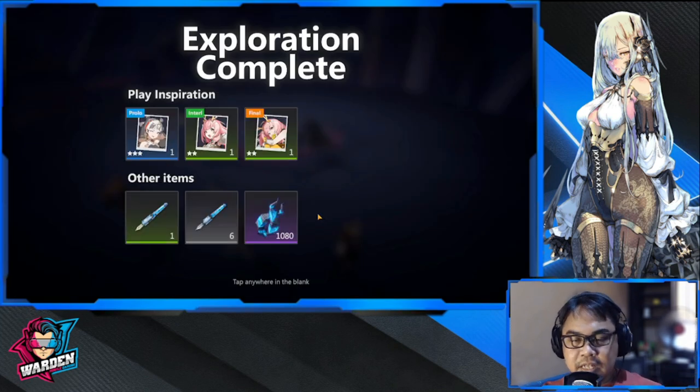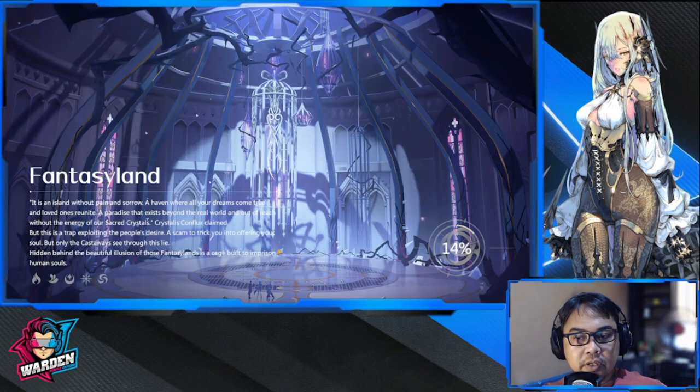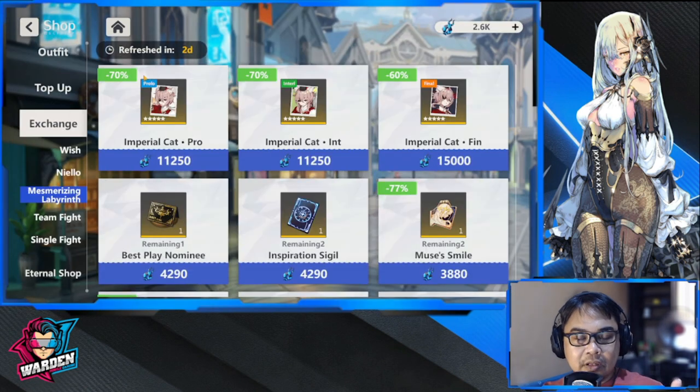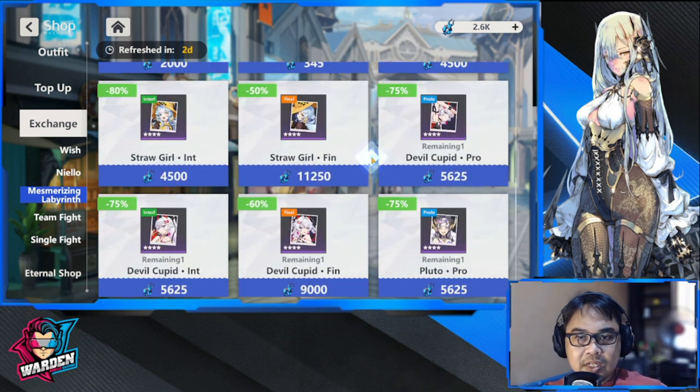That's your haul after clearing the labyrinth. Keep farming this stage to get plays for each of your heroes. If you're strong enough you can move to the next harder labyrinth, but the recommended power is 17,000 and I'm just under that, so I'll keep farming this one. For the shop, the currency priority right now is the 70-cost play — it's a great play to have for Media and I've been using it.